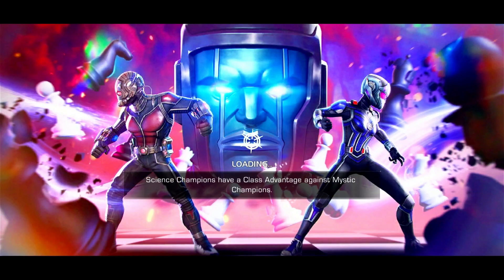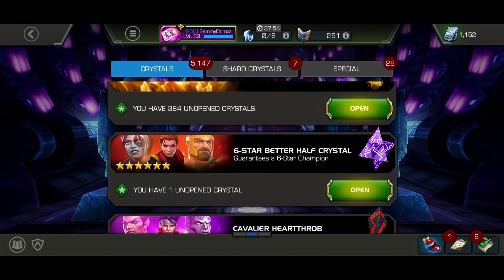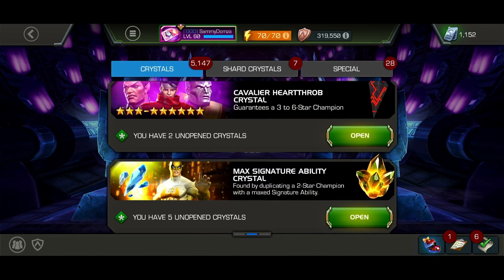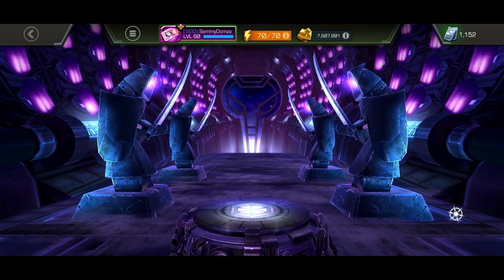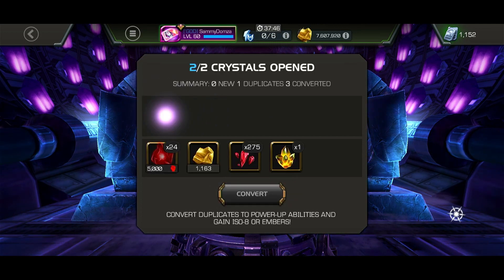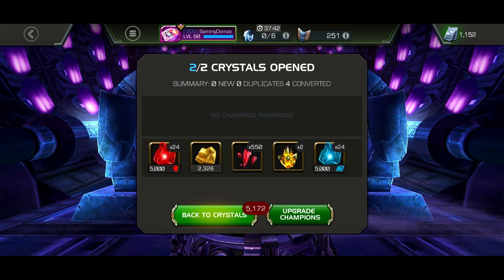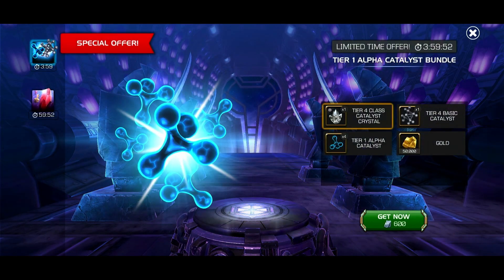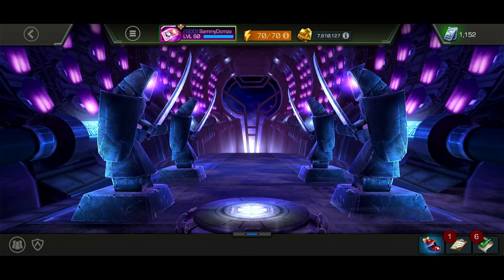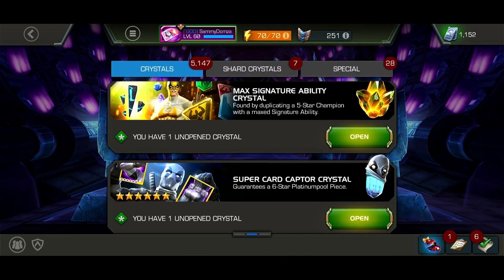Let's go open some of this stuff here. There's a six-star. Here are the heartthrob crystals — let's see if we can get anything crazy out of here. Four stars — I'll take it. I need as much skill ISO as I can get. These new ads are so terrible, still so terrible.